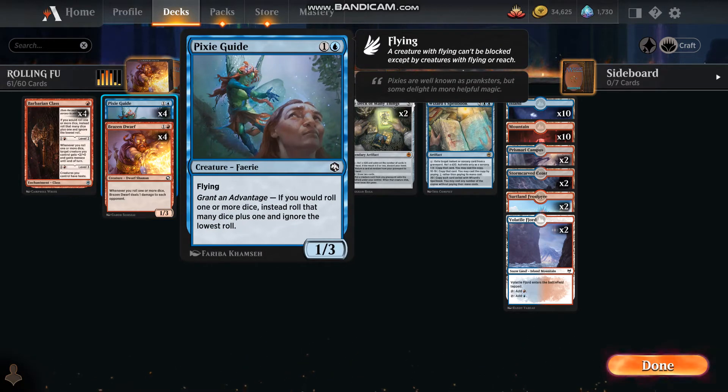Pixie Guide is a pretty important card for the deck. If you would roll one or more dice, instead roll that many dice plus one and ignore the lowest roll. So now we're working towards upping those rolls, and you'll see why soon.